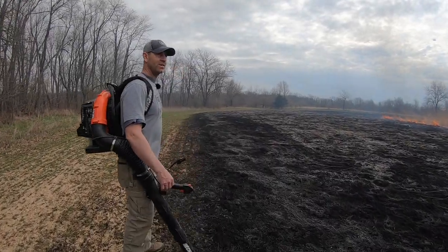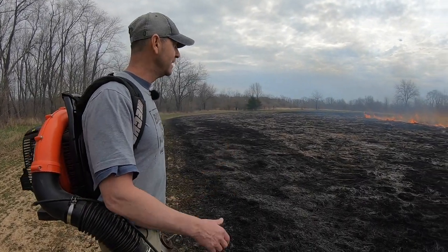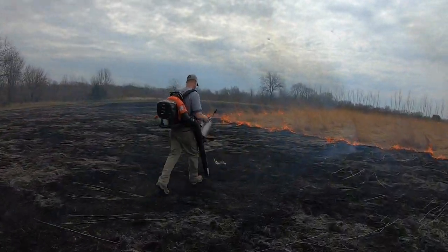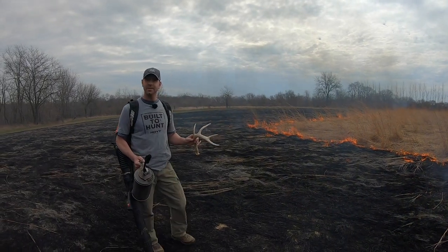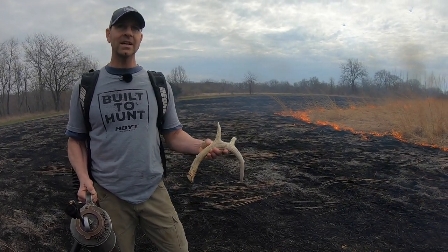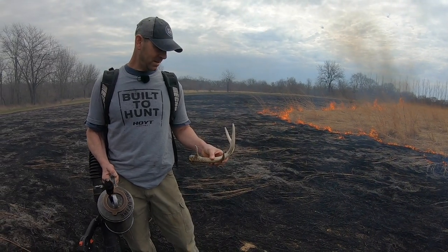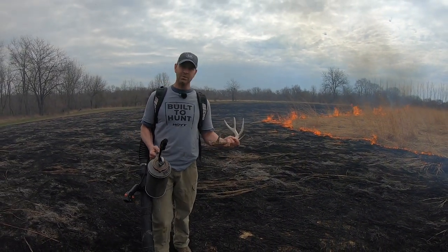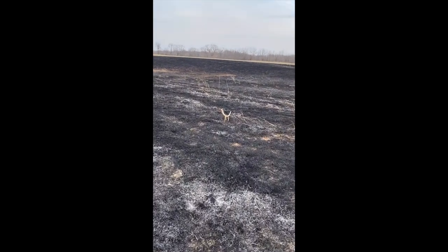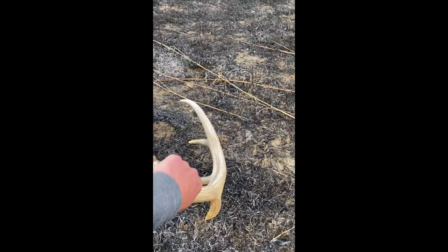As you're burning, you always have great opportunities to find some hidden antlers that you can't find in the food plots. And here we go — we got our first one off of our first burn. Maybe a nice little two-year-old. We've got a couple of deer we're actually in search of, so hopefully in some of these fields we'll find some other sides. But it's a great opportunity to find some antlers as we go. Driving up — look at that. One of the major sheds we were looking for. Super freak. Stuck upside down in the mud.